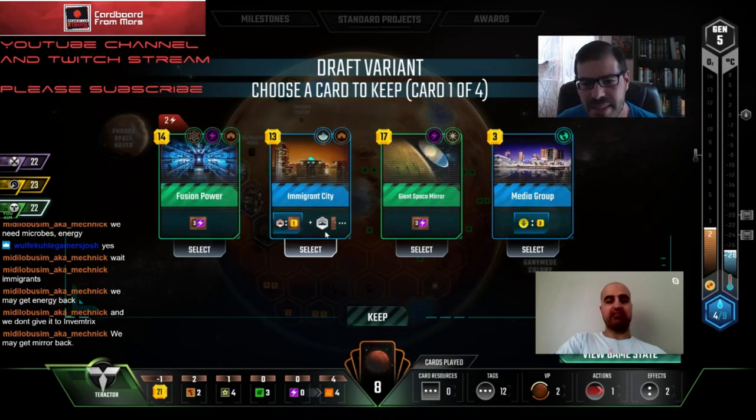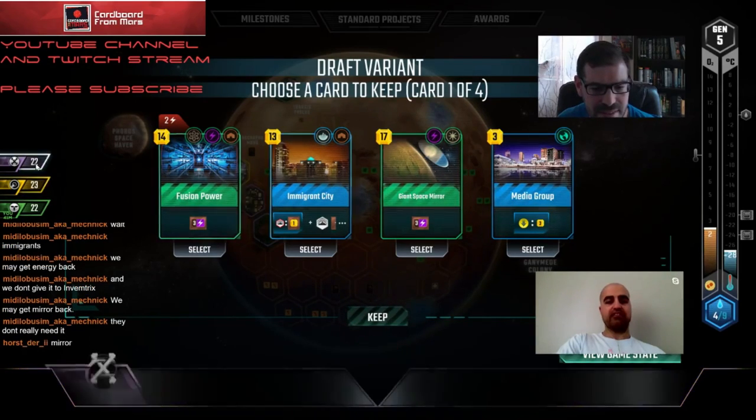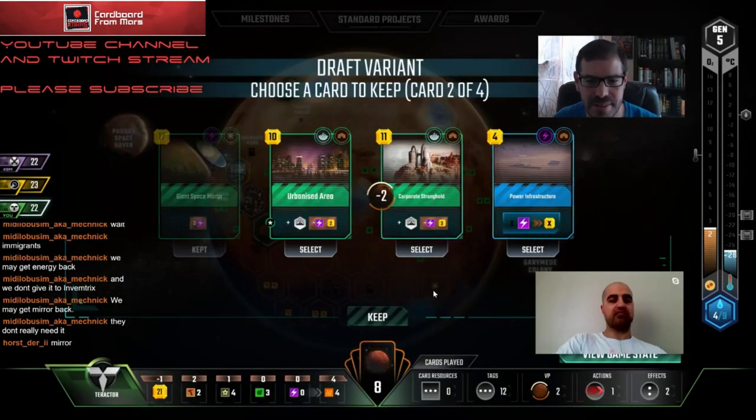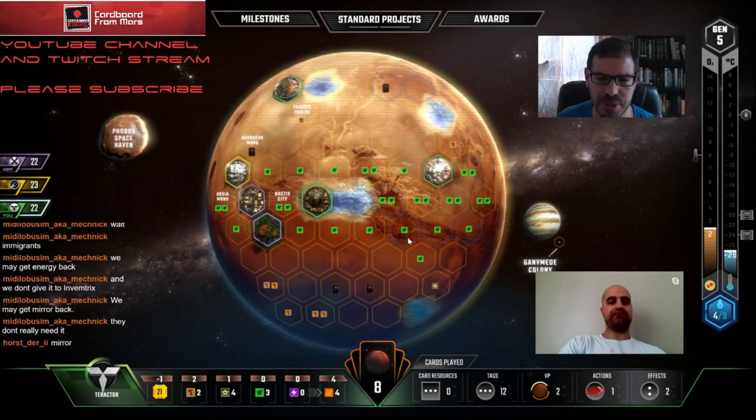We also get two cash back for every city. I think it has to be Space Mirror - I don't think there's any way we get it back. I'm going to take Urbanized Area. There's a chance to actually use that. I think we're still going to be okay on Builder - that's where I want to push our energies.